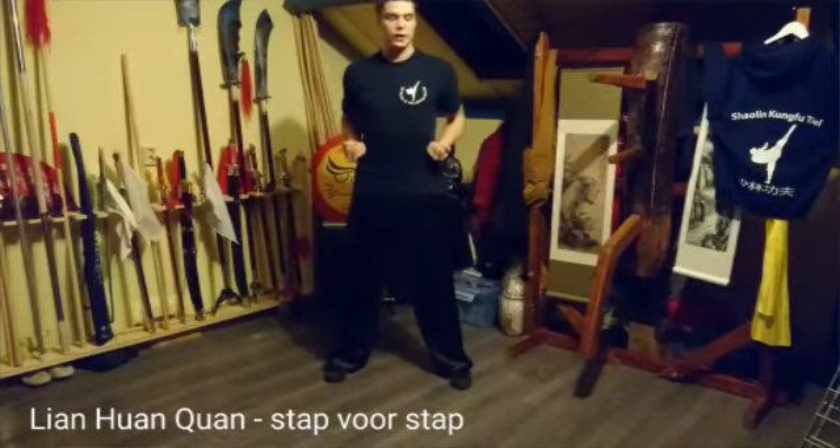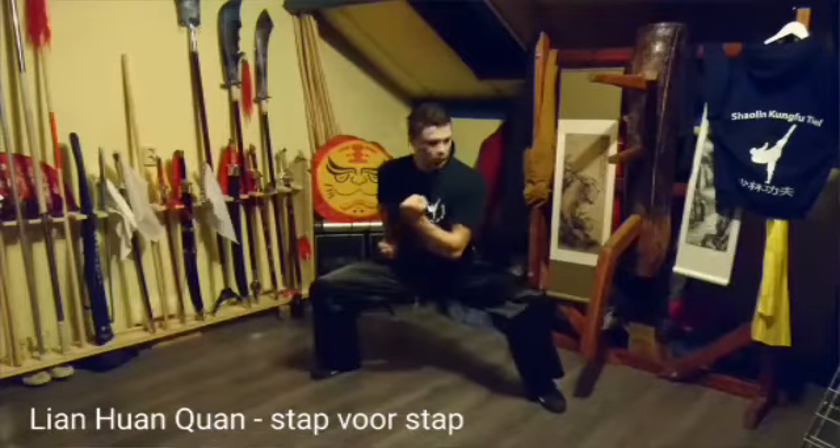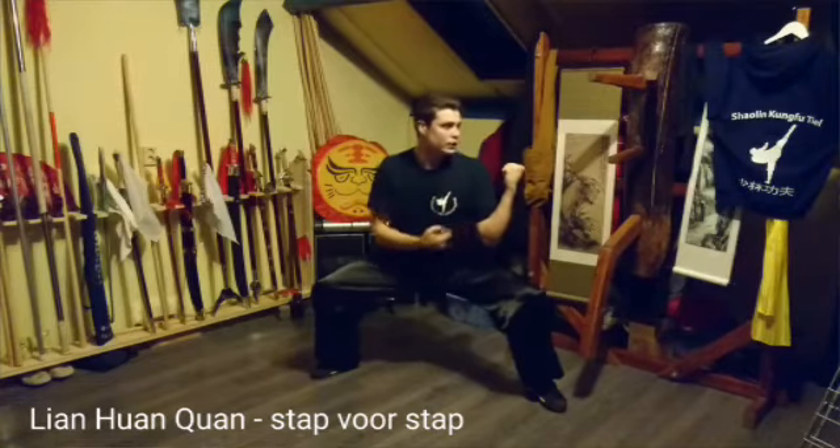Schouderbreken uitstappen. Vuisten in de zij. Kijk links over je schouder. Mapel. Blok — houd de arm goed tegen het lichaam aan.